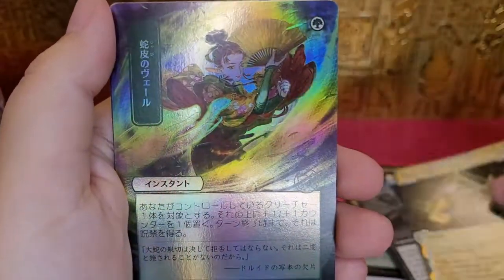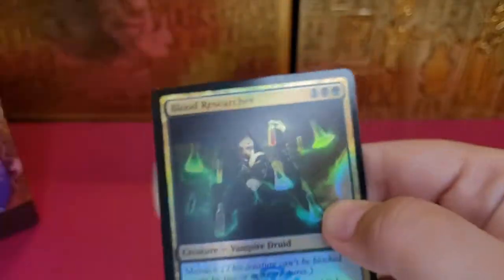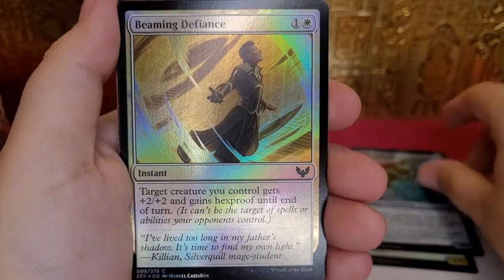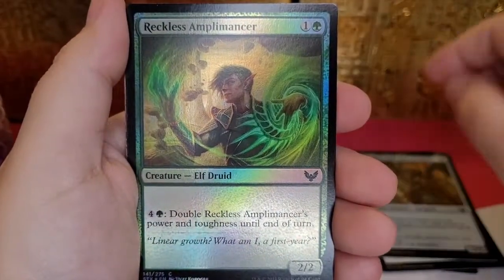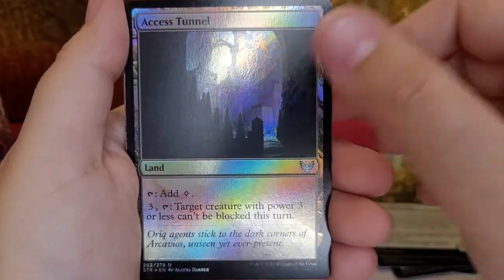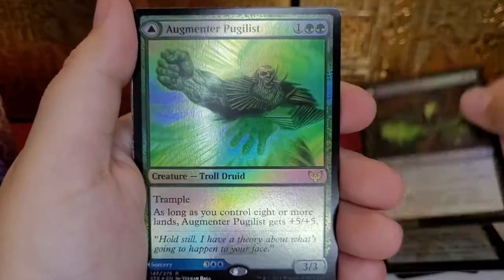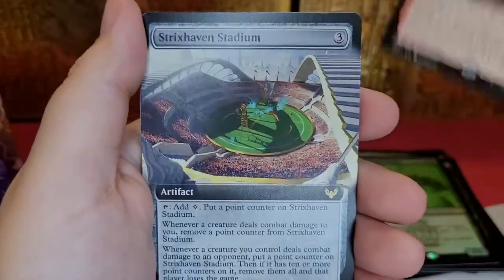Manitite — that's very good. Snakeskin Veil, pretty. Weather the Storm, very nice. Elemental. Blood Researcher. Dr. Acula. Burrog Befuddler. Beaming Defiance. Biblioplex Assistant. Reckless Amplimancer. Stone Binder's Familiar. Access Tunnel. Necrotic Fumes. Augmenter Pugilist. Creative Technique — ooh, that's cool.